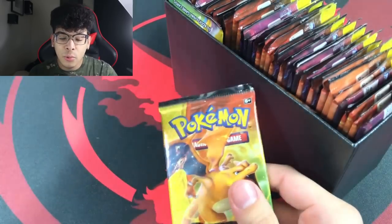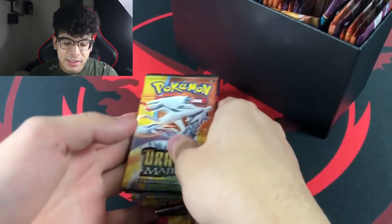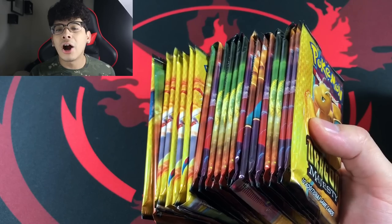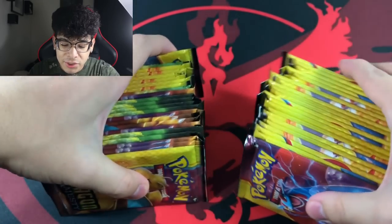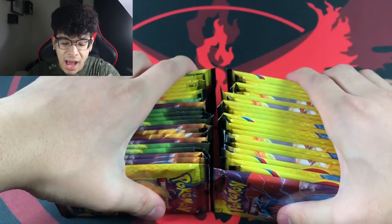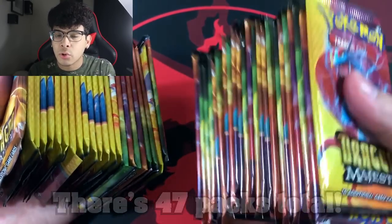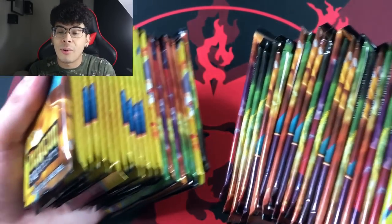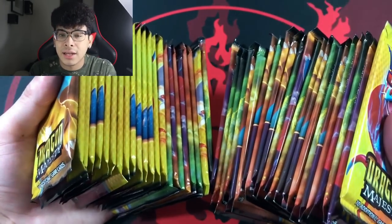We have so many packs that they all couldn't fit on the row of the ETB. We got stack number one right here, but that's not all — we have another stack that's basically the equal size. This is almost 50 packs, I believe it's 46 or 47. The stores don't really sell ETBs anymore, so I really have to depend on the Latios and Latias pin collections, which gives kind of a weird number to work with.